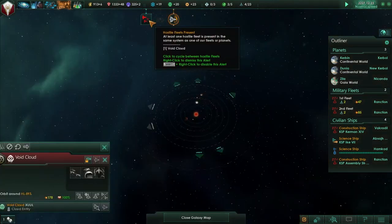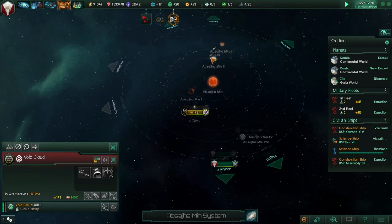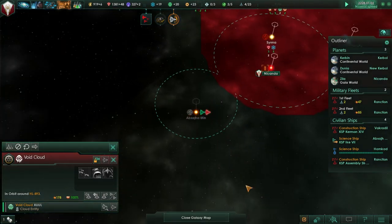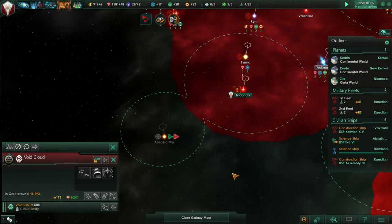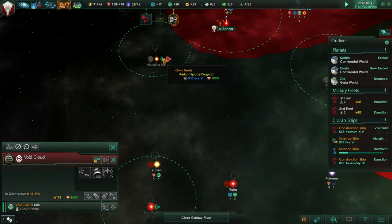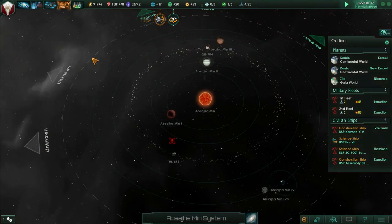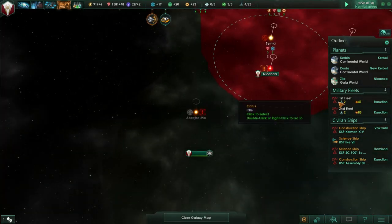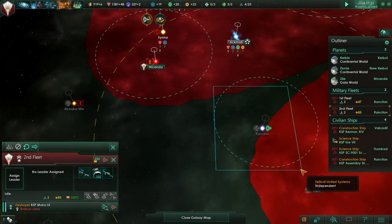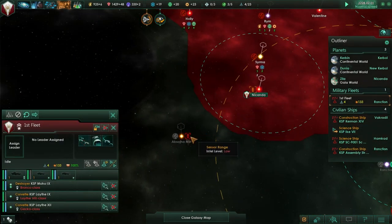Evading hostile fleet - what? There are void clouds! Bad guys. This is Absaja Min - that's an ocean world that we'd like. They're retreating. How strong is that fleet? We can't see anymore. I'm going to combine our fleets and go over there.